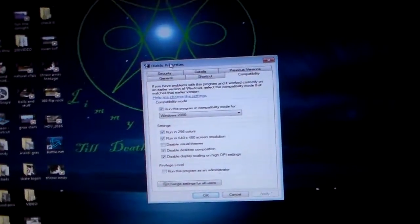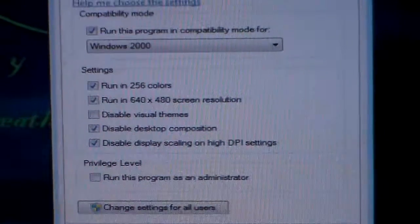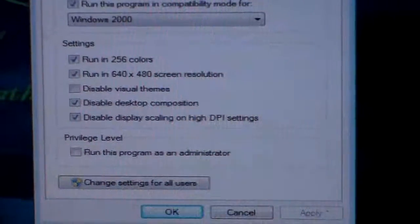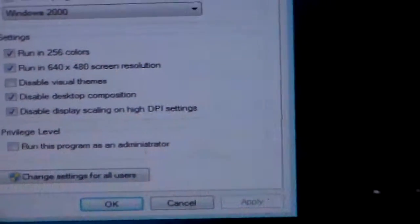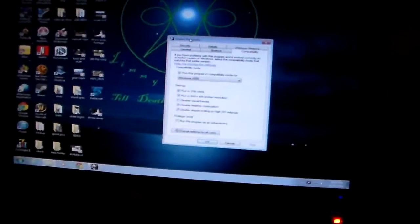I'll probably end up dying so I'm going back up here — still a fresh character. But here's what I did: Diablo properties. Run in 256 colors, run in 640 by 480 screen resolution, disable desktop composition, disable scaling on high DPI settings. By doing that and running it on compatibility with Windows 2000, you'll be able to run this fine on Windows Vista and above.